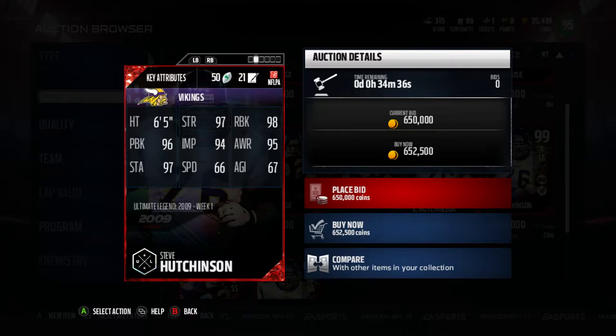He's also got mobile blocker and inside protector. Let's check out his stats. Oh my goodness. 97 strength, 98 run block, 96 pass block, 94 impact block, 95 awareness, 97 stamina, 66 speed, 67 agility. This is what cards should look like — all year this is what EA should have been doing, cards like this.